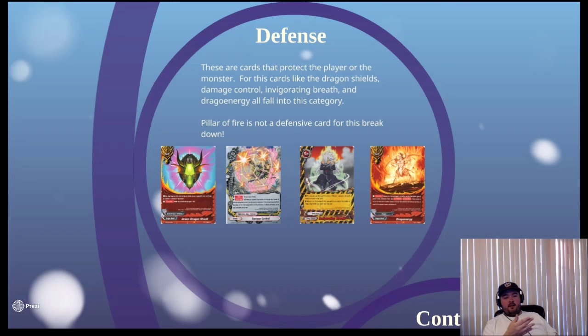Traditionally lots of shields are classified as defense. Damage Control doesn't negate but reduces damage, so it still protects the player. Invigorating Breath can act as a pseudo shield. I classify major life gain cards as defense; gaining one life is kind of meh, so I've left that as miscellaneous. Drago Energy is a very good card for protecting monsters — you could argue for placing it in control, but it keeps your monsters alive, so it goes in the defensive category.